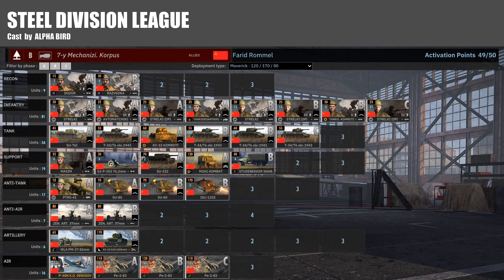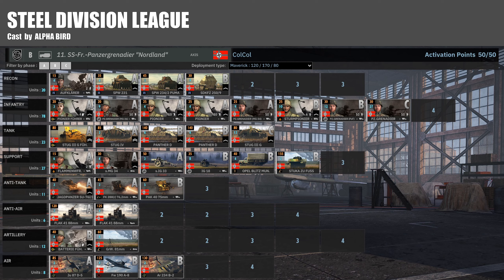Switching over to the right-hand side, we've got Col Col with the 11th SS Panzer Grenadier Nordland, also on Maverick income. He also has a C-phase card of Panzergrenadiers and a C-phase card of Stugs. So both players have plenty of C-phase equipment despite being Maverick. It might be that because this is league, they both know the income before the game starts and have adjusted in case the game stalls and goes really long, putting in some extra C-phase cards.